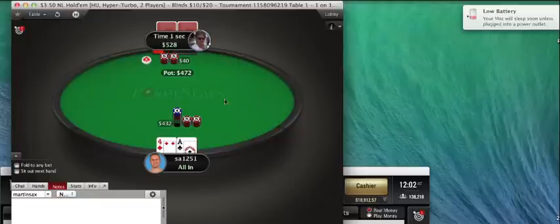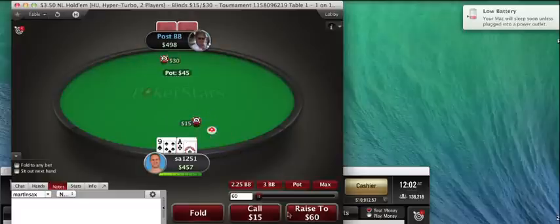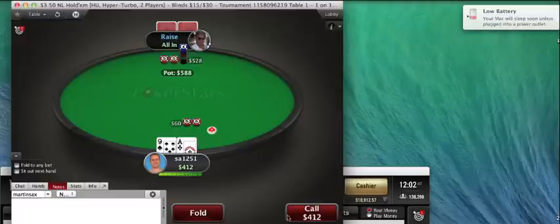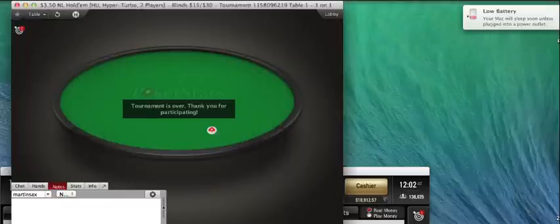Ace-nine offsuit — as a standard to start with, I'll min-raise call shove. If you start to see players defending a wide range at this stack level, you can open shove versus the right player — it's just dependent on how they play against your min-raises. A note that he 3-bet shoved king-3 suited at 15 big blinds — I don't think it's a bad play at all, but it's just a note to take. Alright guys, I hope you enjoyed this video. Please leave your comments and I will get back to you shortly. Thanks.